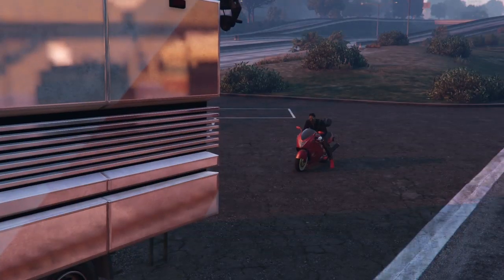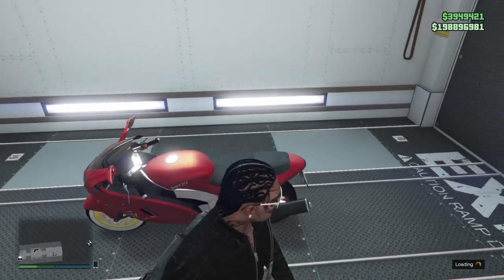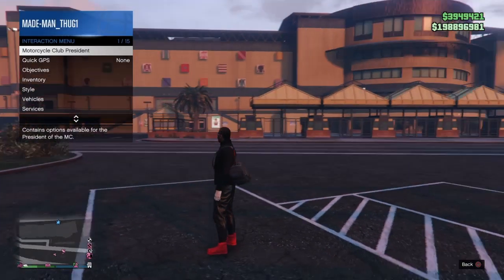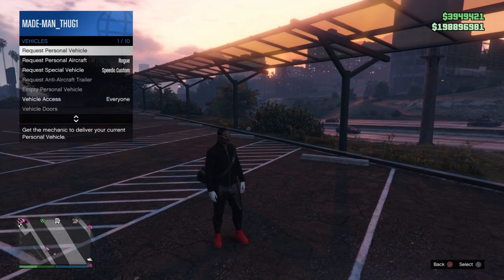We'll push that special vehicle to the special vehicle warehouse by driving into the MOC and accepting the full alert. When we left our special vehicle on the map, this bike went to that vehicle's location. So requesting this bike through our Motorcycle Club menu from our special vehicle warehouse allowed us to push our special vehicle right over to that warehouse.